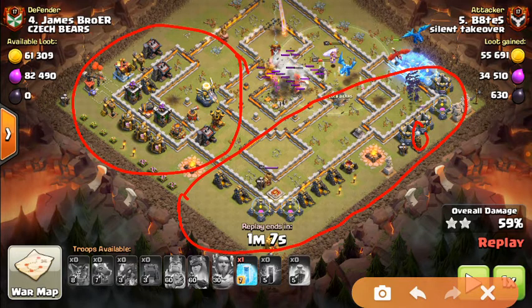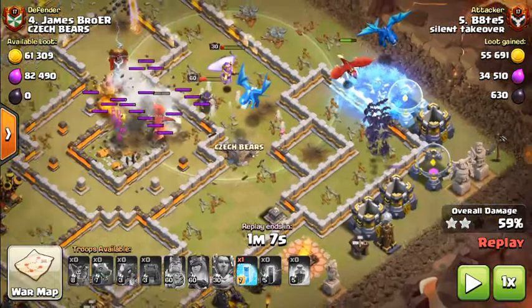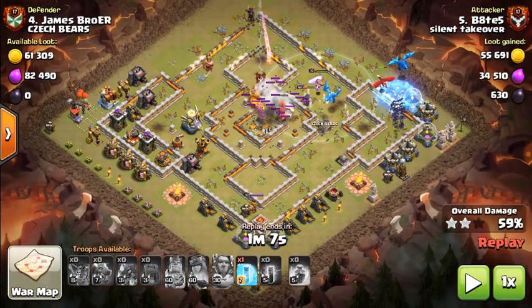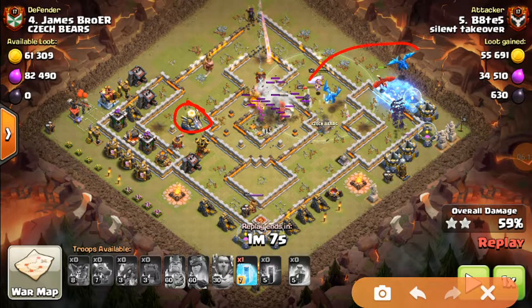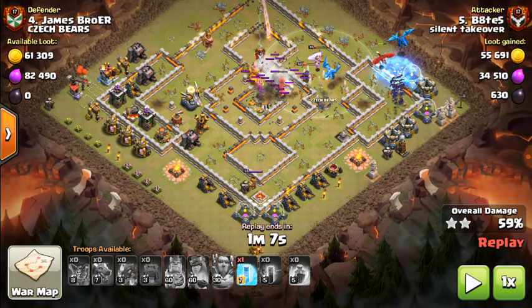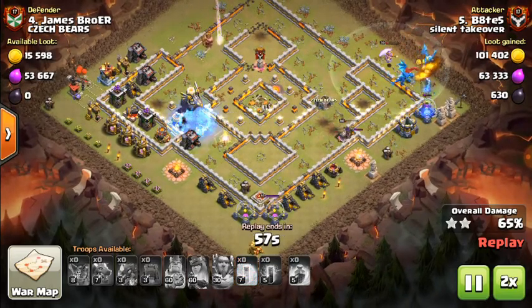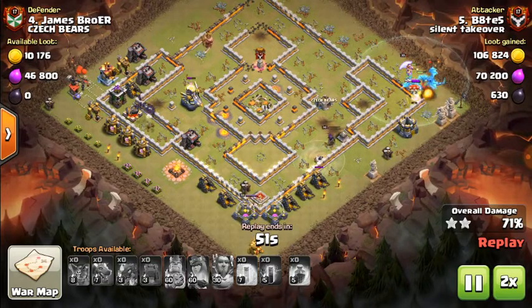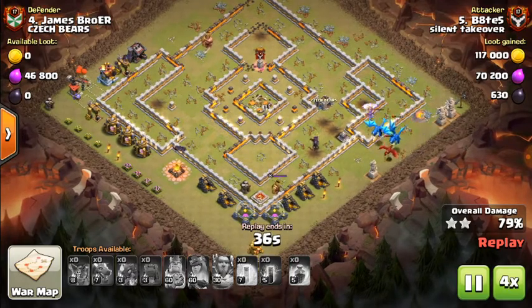This is really where the difference is. If he hadn't managed to keep his bats alive at this point — and we'll zoom in to see how many are left — if he hadn't kept those alive, what would have happened is the eagle hadn't been taken out, so it would have carried on raining down on the remaining dragons and troops, taking them out long before the three-star. However, the bats have different ideas. We'll go times two, then times four through the rest of the attack.